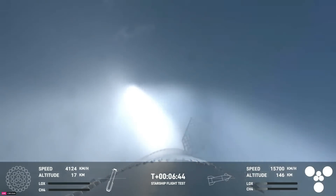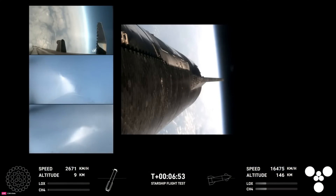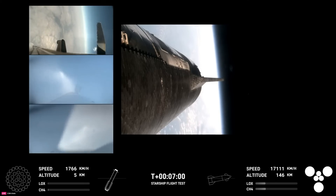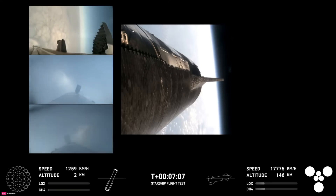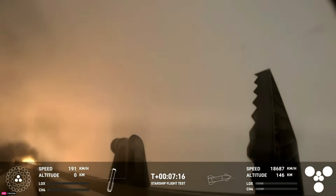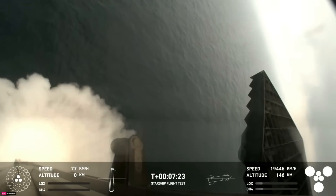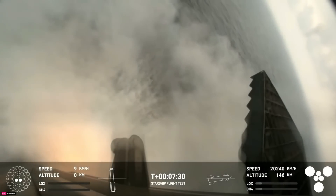We are expecting that landing burn here. We will be igniting 13 engines. On your left-hand side are three views from the booster, and your right-hand side a view from the ship. You can see those grid fins on your left-hand screen rotating and turning to guide the booster. And there's that landing burn! That landing burn just begun! And you can see the water below! And we have splashdown!